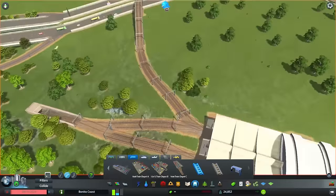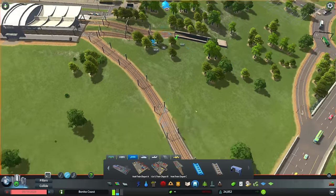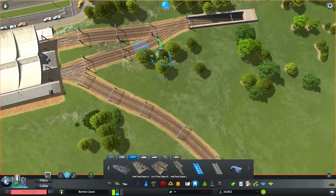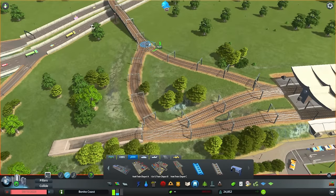Finally, we now have a couple more connections, which is really nice - trains have more choice of where they want to go and can turn in different directions now.